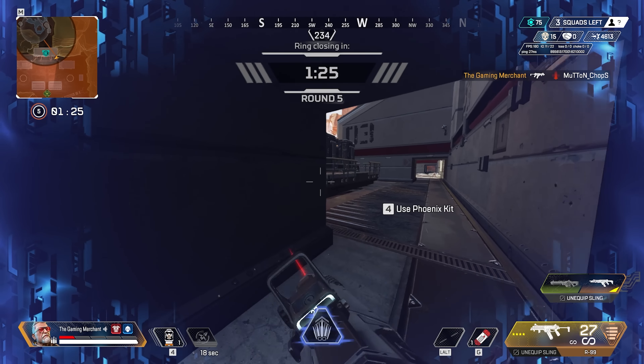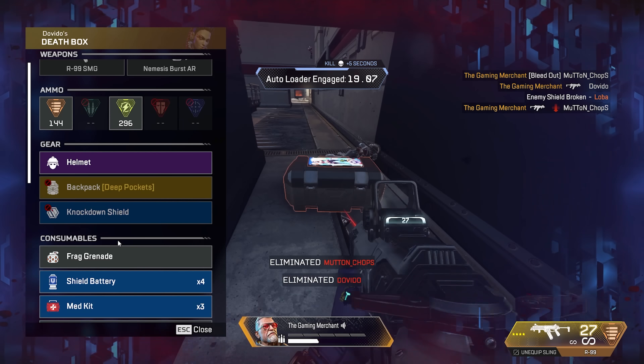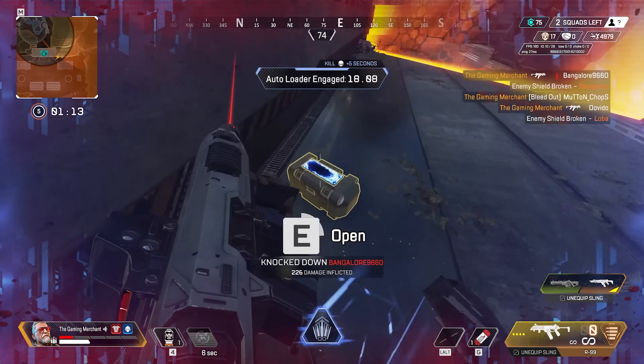Now I realized something today though. The Ballistic Launch Bundle includes a CAR that has the same color scheme as the Titanfall CAR. Now the design is of course quite a bit different, but it's nice to see that color scheme being reused again.